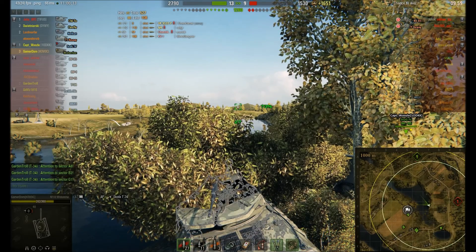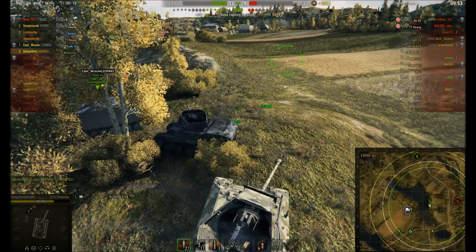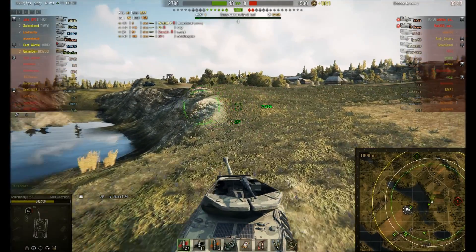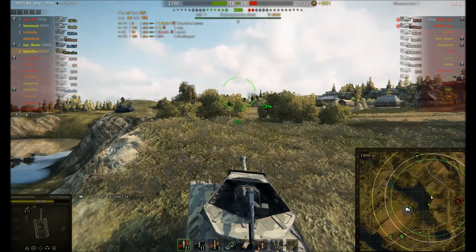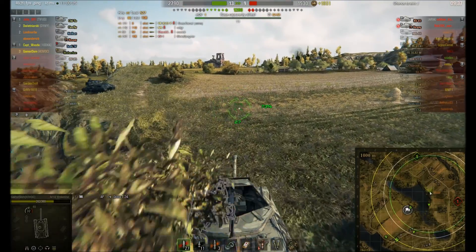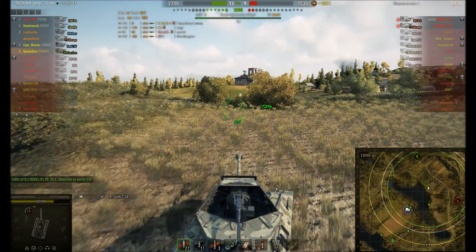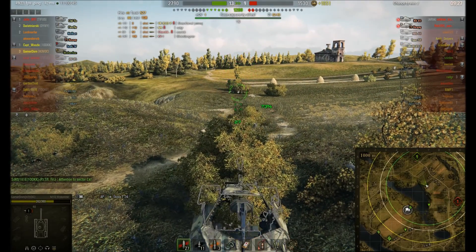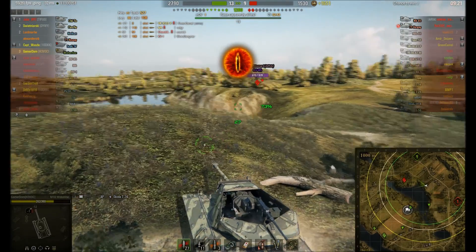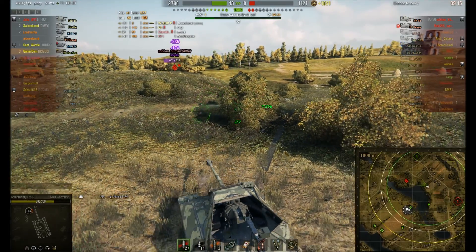I'm a TD, and TDs work best in ambush, so I'm trying to set up an ambush. I've got a good position — probably the one I really wanted — so I'm going to be a bit more aggressive and push up. I'll try to get into this other bush up here. I've got a really good crew in this tank and I've got binos and camo nets, so chances are we'll spot them before they spot us — and indeed we do. There is a full-strength KV-85.